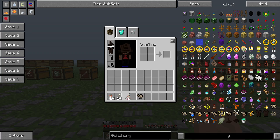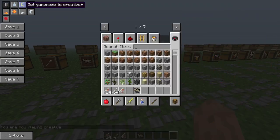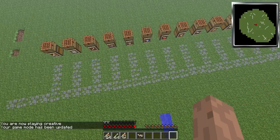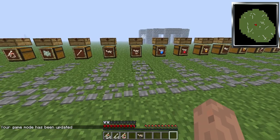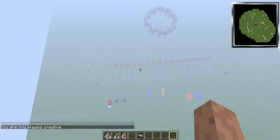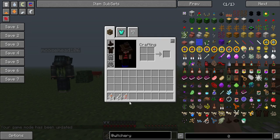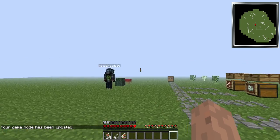This will protect you from dying of fall damage one time. So if I go into creative mode, fly up in the air, and go back into survival — that was not a fall that would kill you, so it does not activate. But if you go high up in the air to a point that you would die and then fall, instead it will use up the earth protection poppet and make sure you don't get killed.